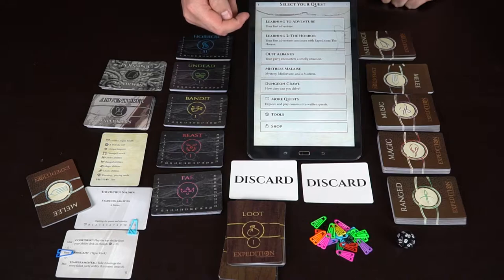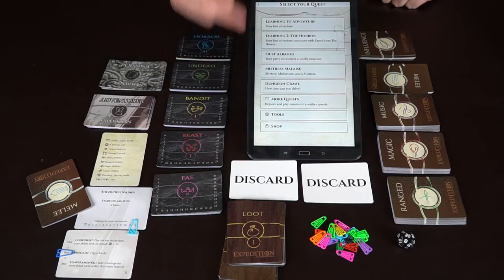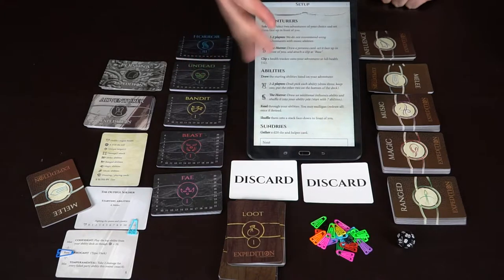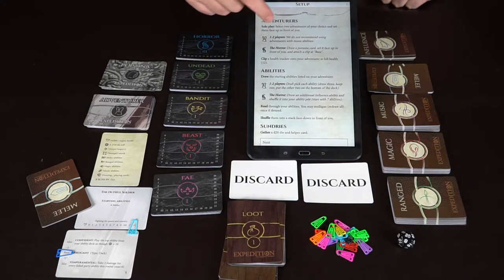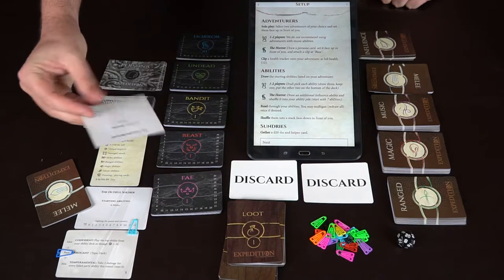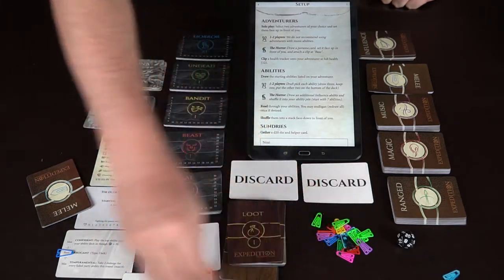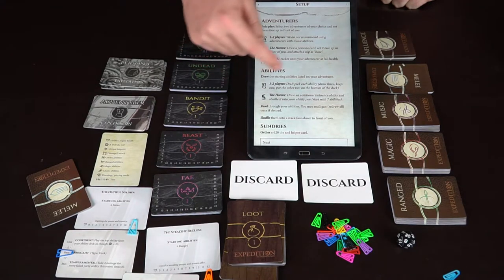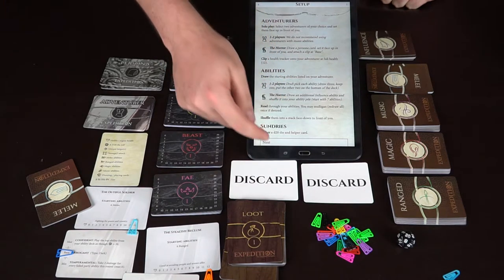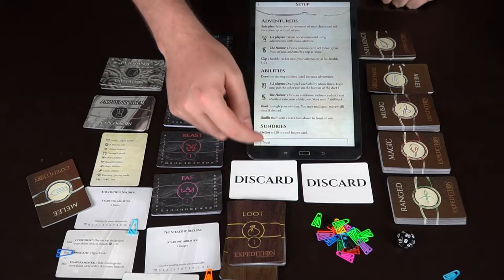After that, you select your quest. You've got learning quests one and two, the horror expansion, and three quests available on the app, as well as the ability to make your own quest or explore quests the community has made. I'll do a random quest just to show how it works. It tells you for solo play to select two adventurers of your choice. You do the same setup with personas and health for each of them. It'll tell you your draw, your starting abilities, and how it all works. Gather a 20-sided die and a helper card.